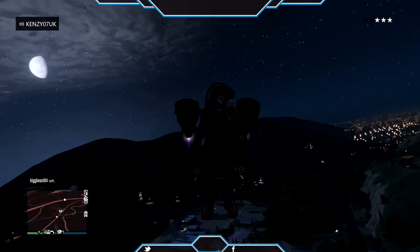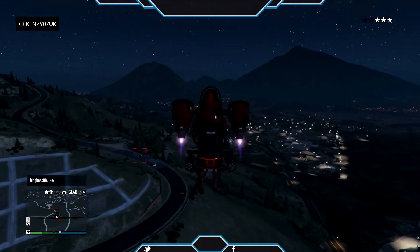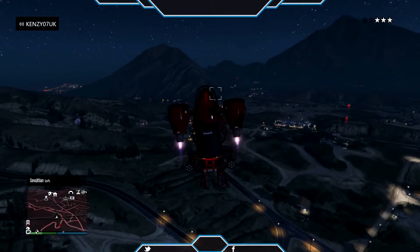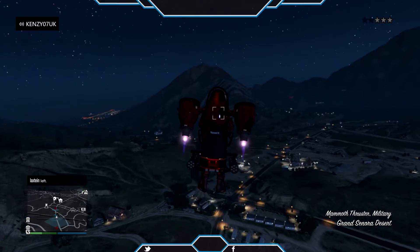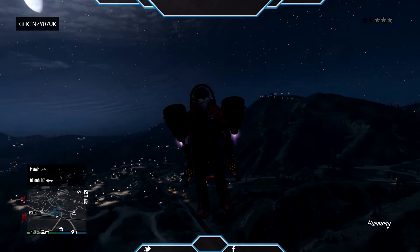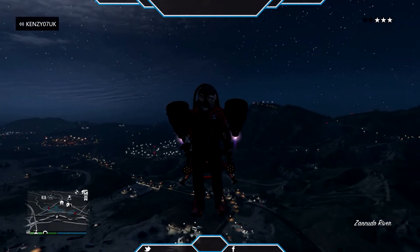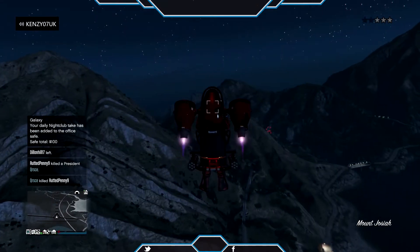We're gonna go up to the facility so I can show you the customizations you can do — it's got some pretty cool things. It comes red and white which is nice but I had to change it to metallic anyway. We're losing the cops even though there's a helicopter chasing me — it's flying in my direction, how can it not see me?